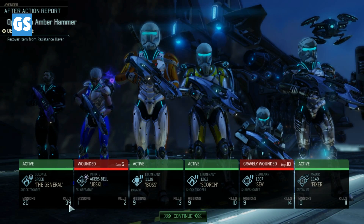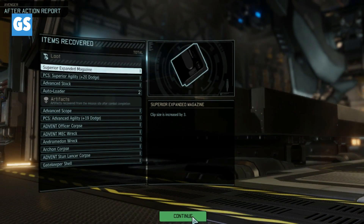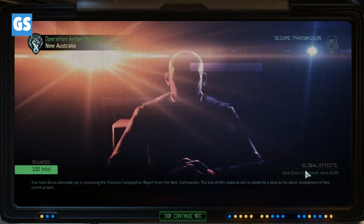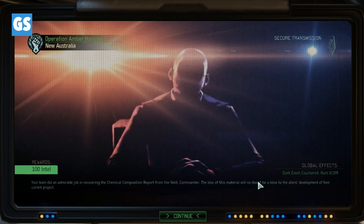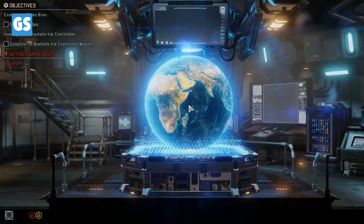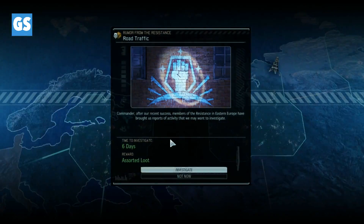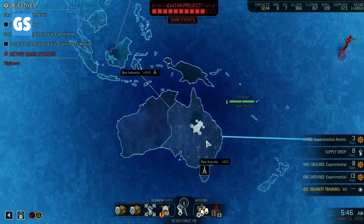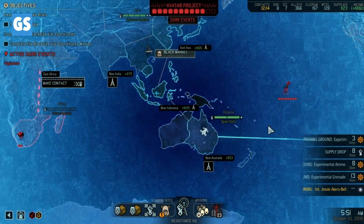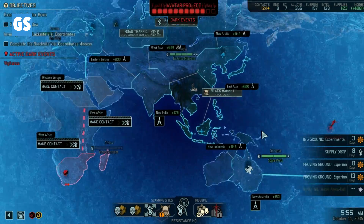Sev's gravely wounded, Jesse's wounded for five days — that's okay. Look at the General: 39 freaking kills! Commander — 100 intel, and we've countered the dark event of the XCOM Hunt. I was fully ready to do the other one but the intel dictated what we did. Assorted loot — more assorted loot, I like it!